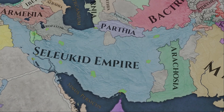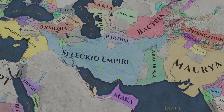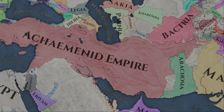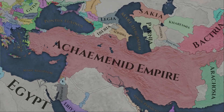If all of this was not bad enough, then you need huge swathes of land in order to form Persia, and most of it is owned by the Seleucids, so a long and arduous conquest awaits you. If you can succeed, you are rewarded with a cool formable and a new flag based around Cyrus the Great's standard, as well as an extra idea slot for forming the Persian Empire.